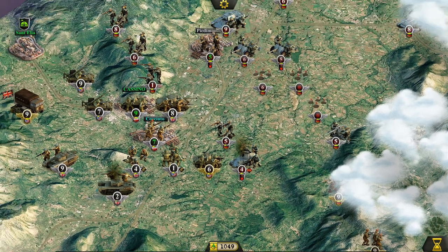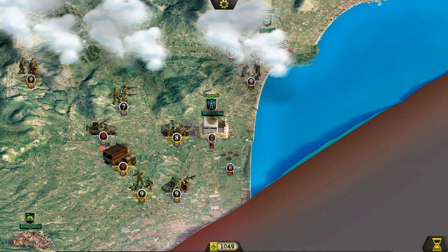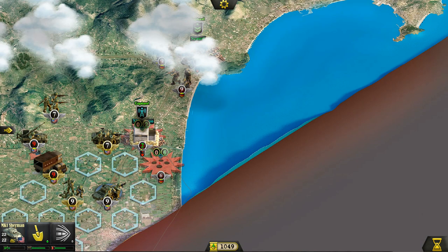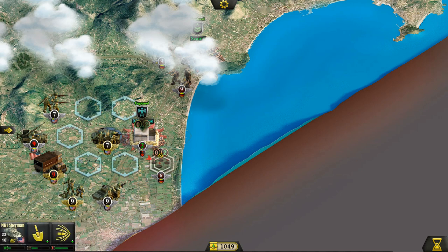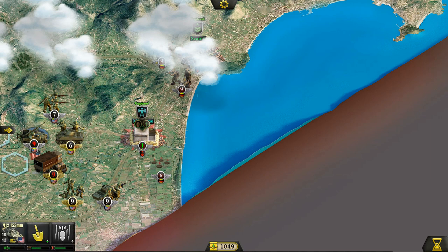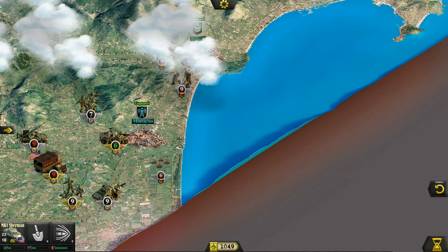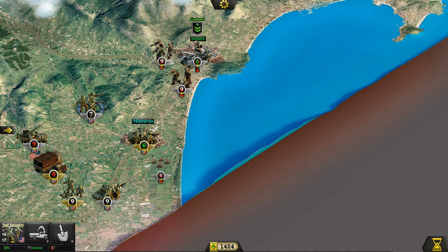We've got some additional German units heading down here — that's got me a little bit worried. Back to our turn: we are going for Minturno. They are shaken but not beaten — I should have fired artillery. Actually, let's do that right now. We have liberated Minturno! Of course, being on the east side of Italy, it's quite important to take that area, completely cutting off the north to the Germans.